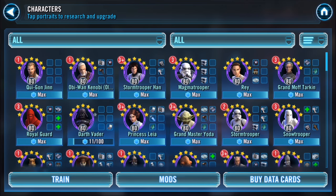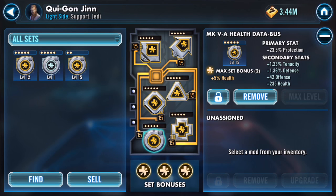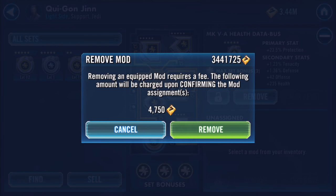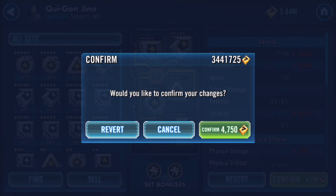Play around with mods but be careful — removing a maxed rarity five mod costs 4,750 credits each, so removing all six slots costs nearly 30,000 credits. For five characters that adds up fast. It was a fortune for me to remove all the mods I had on droids — I spent over 100,000 to 200,000 credits on mods alone. Be conscious of where you're spending your money so you don't end up broke.